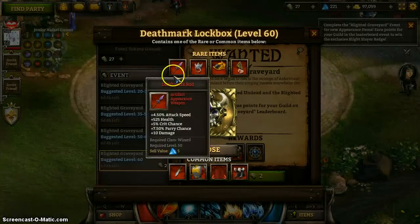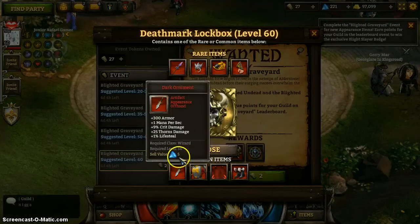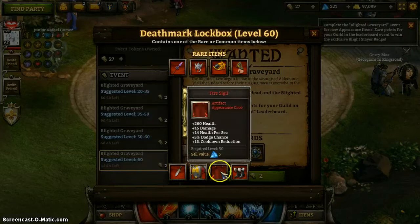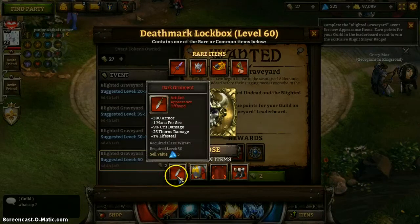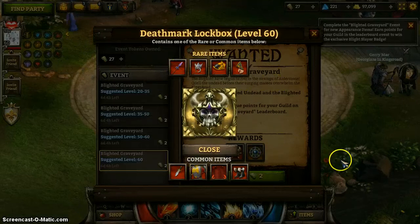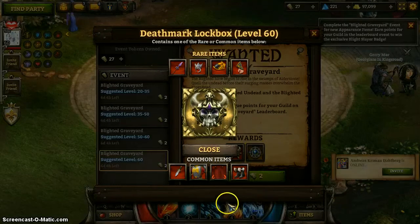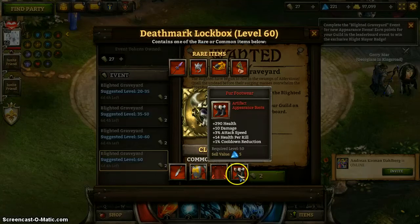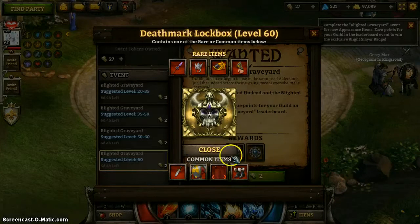So as you can see, we've got our new Death Mark items here. And we also see the return of some older appearance items. I'm not entirely sure why they decided to do this instead of filling it all up with Death Mark, but I have no complaints. I missed out on just the Fur Footwear and the Lich Blade, I think, so I was glad to get the chance to fill up.